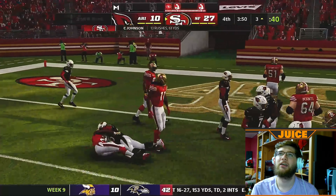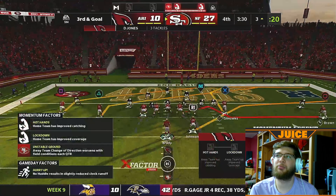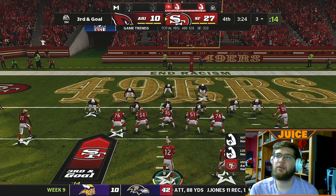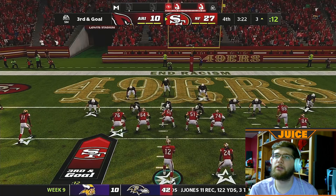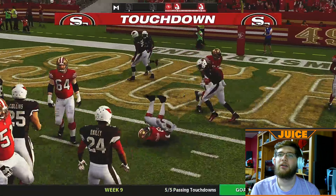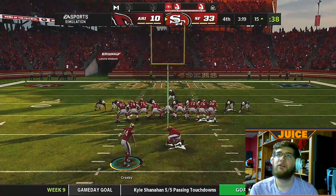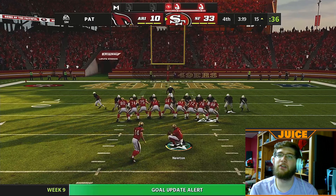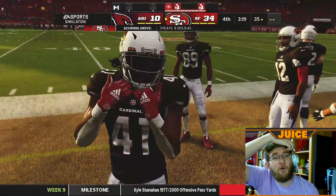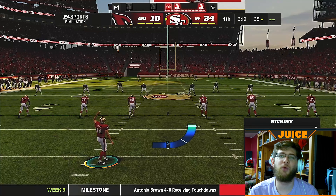Chris Johnson got stuck by Duvernay-Tardif — 59 yards rushing for him, no touchdowns. We're going to try and change that on this drive. We'll go with a pass — I'm looking at Antonio Brown or Tony Gonzalez on the right side. Brady motions Antonio Brown in — quick throw, Antonio Brown caught. Touchdown, AB! And that is the game — the nail in the coffin as I kick the extra point. I actually make it this time. 34-10.